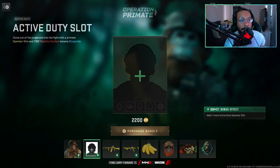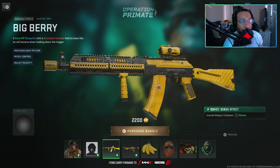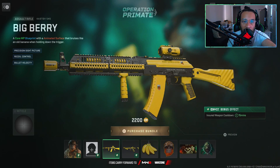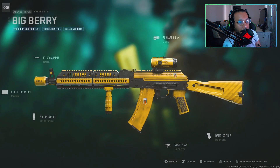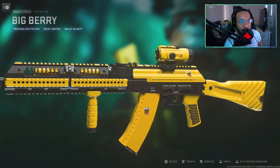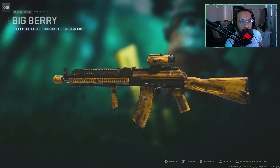Following that, you get the first blueprint — the Kastov 545, probably one of my most used weapons. It's called Big Berry. It says a core multiplayer blueprint with an animated surface that bruises like an old banana when holding down the trigger. You can see it goes from a yellow paint job and when you shoot, the effect takes place — like a bruised banana. It has precision sight picture, recoil control, and bullet velocity, plus a DMZ bonus effect with an insured weapon cooldown for 15 minutes. On a closer look, it says 'Monkey Business Edition' near the barrel.